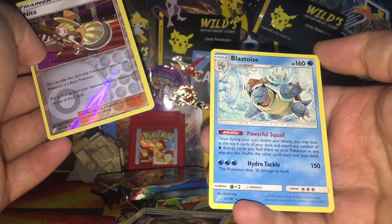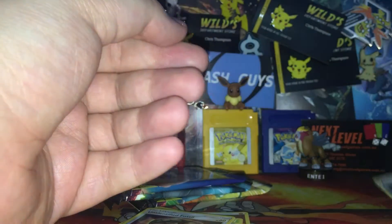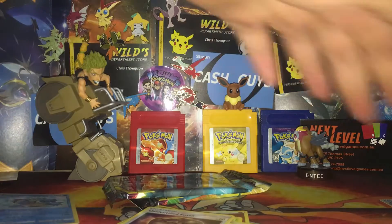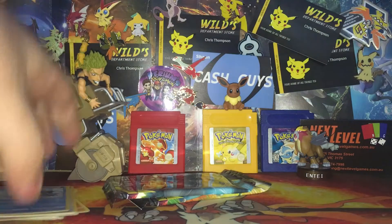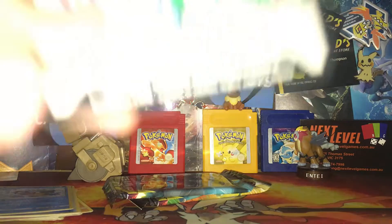We got a Blastoise! Not bad. I'll put the reverse over there. I don't think the Blastoise is really playable - I'm gonna put it in the bulk pile. I like to keep the reverses away from the bulk because I normally sort the bulk separately from the reverse holos.